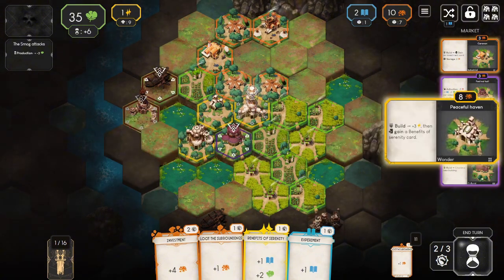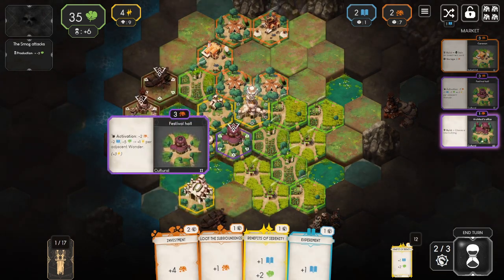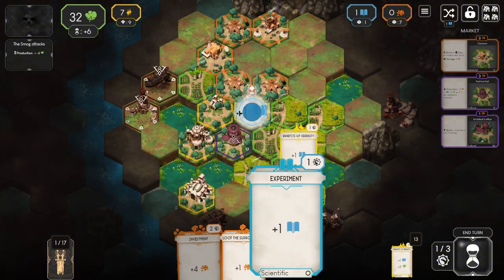The player gains new buildings over the course of each area, but both the overall building pool and the available buildings are semi-random, so a player can't rely on the same strategy every time.